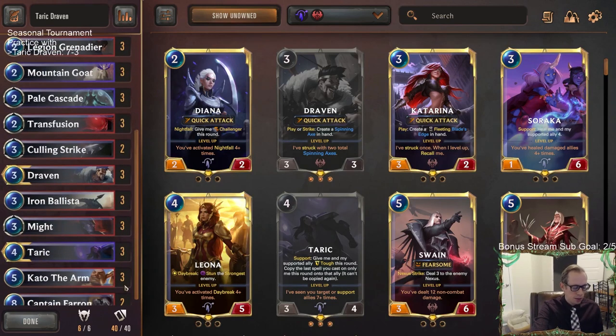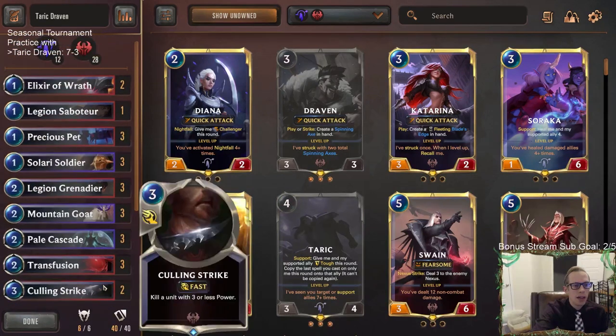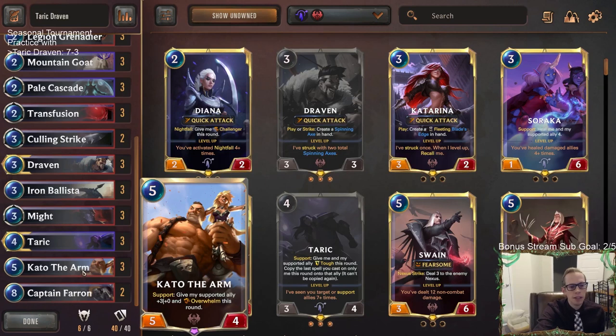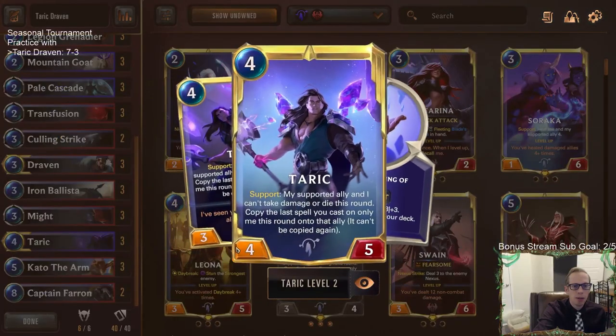This video we started off with two losses in a row to Discard Aggro and Fearsome Aggro. The Fearsome deck just had a perfect hand. The Discard one was a good practice game — I mis-sequenced during that game. Not sure if I would have won, but I'd definitely sequence differently. Then we picked up some good wins: a close one against the Elite, then we beat the Celestial Invoke deck. That was a really good sign — we got fortunate there because they used their Hush too early on the wrong thing. They were more scared of my 8-power Overwhelm Kato and Hushed that, where they could have Hushed Taric and killed Taric instead. Since they didn't, we showed them the power of Taric by leveling it up and killing them.